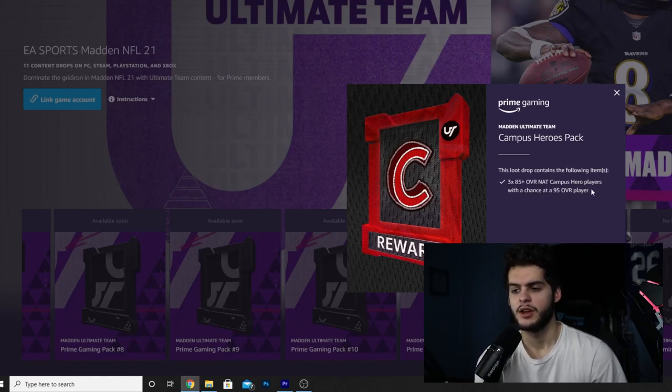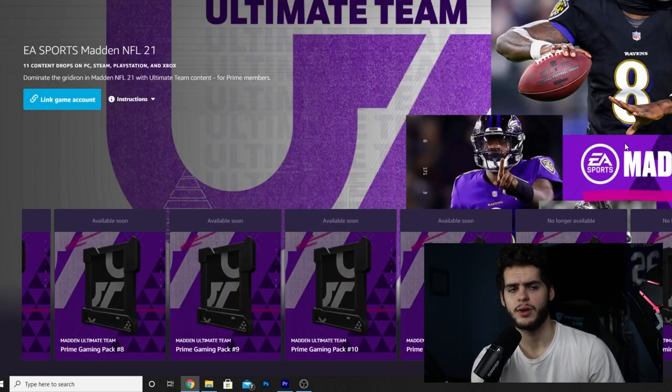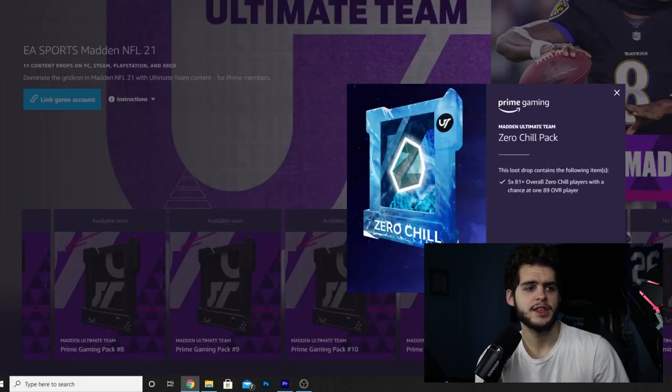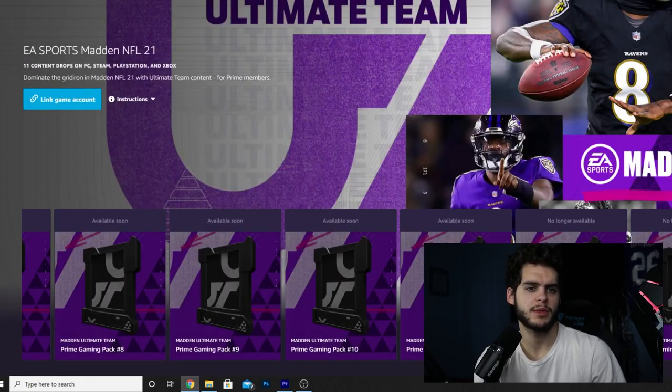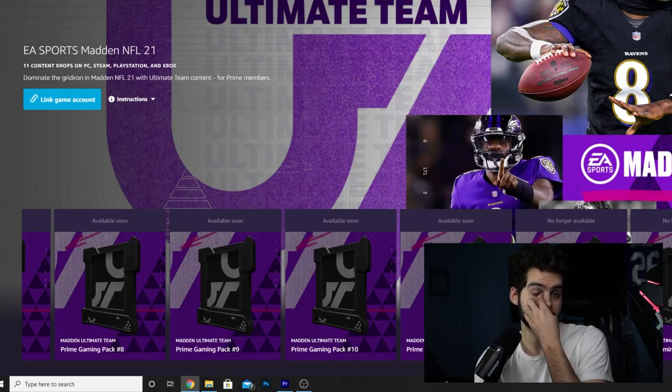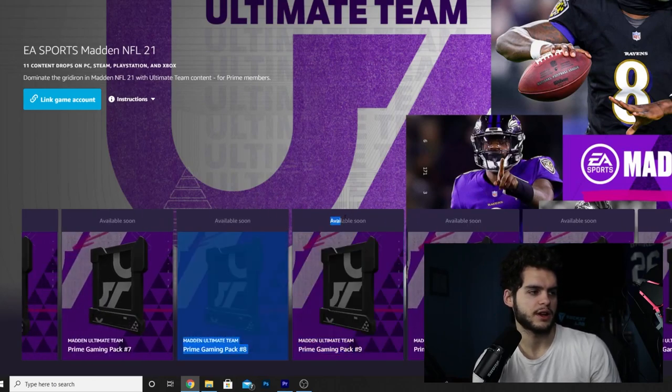There was also a Zero Chill pack — 81-plus overall — which is still available to claim if you haven't yet, or if you're new to Amazon Prime. That one is non-NAT, so you can open it on multiple accounts and sell the players. They only go up to about 89 overall so the value isn't massive, but it's still not bad. Throughout the rest of the year there will be more drops, and potentially another one today. I highly recommend checking this out.